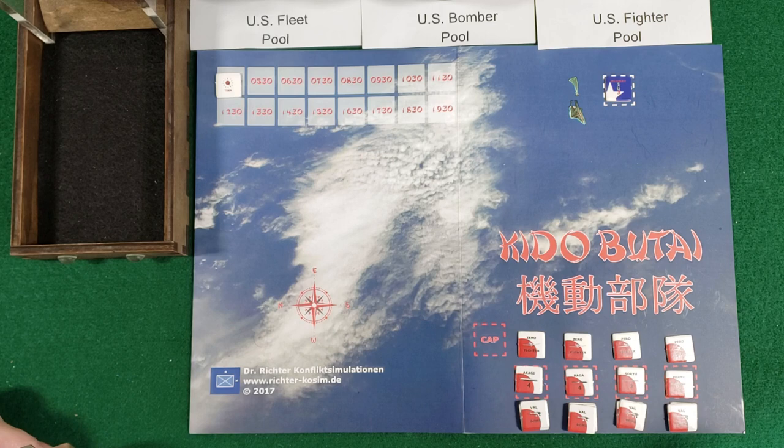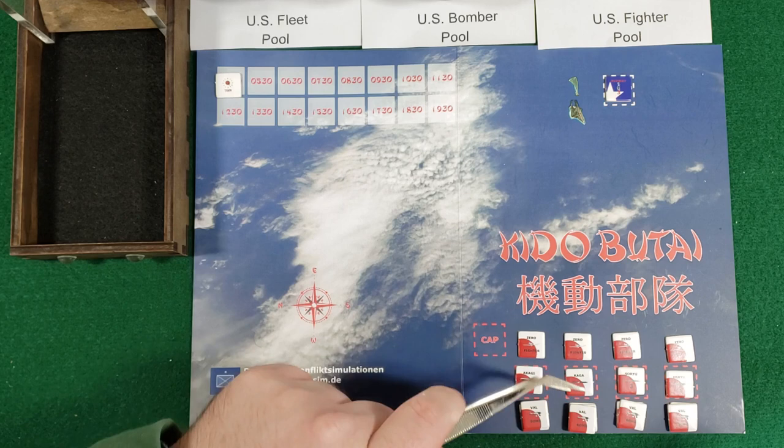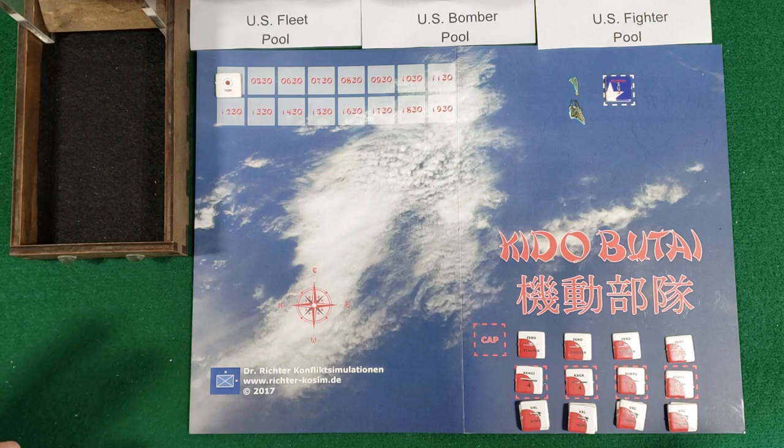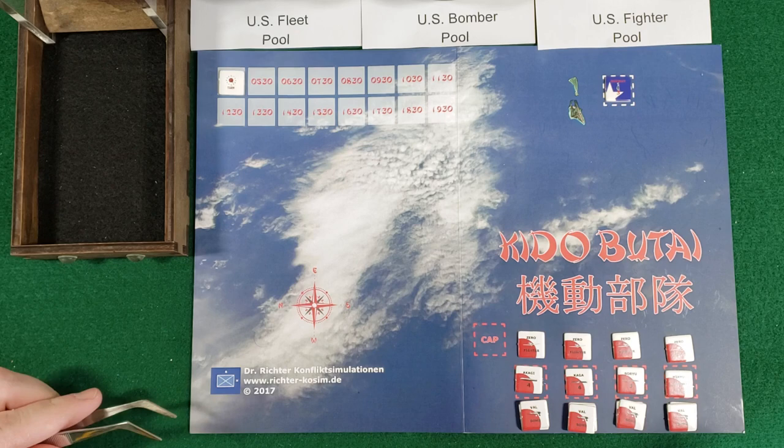The game is carried out in three phases, depending on if reconnaissance has been successful or not. There's a Japanese phase - the Japanese go first - where we'll be launching, landing, or attacking with our different squadrons. Then a mutual reconnaissance phase, and then the Americans have the final phase, and then it's the next turn. The turn marker shows 0430 in the morning - first turn, let's begin.